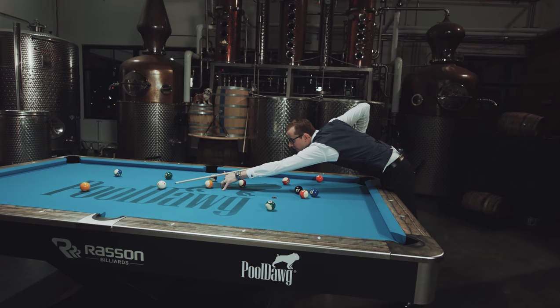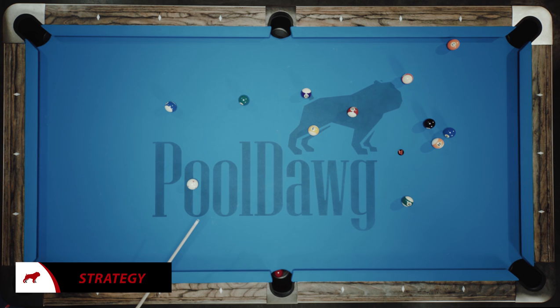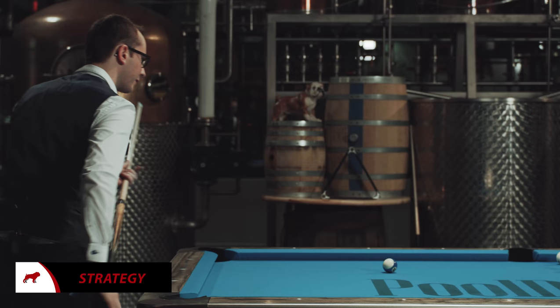Alright, so we're still pretty good. Now hopefully I left myself a good shape for the 6. It is not as good as I expected, but I'm okay. All I've got to do is try to push the white ball somewhere here — go out there. Alright, so that's pretty good according to the plan.